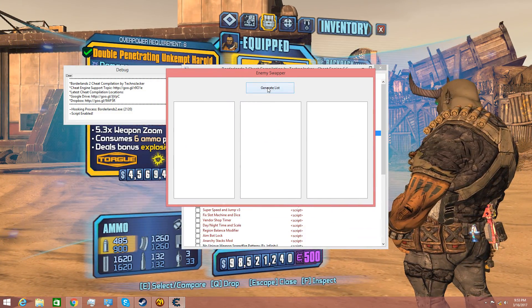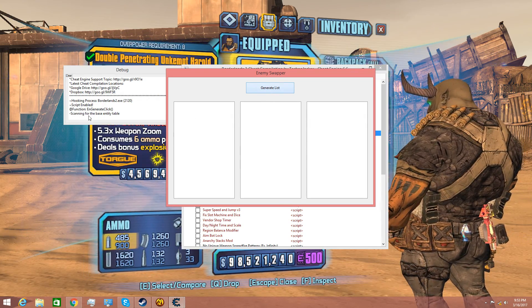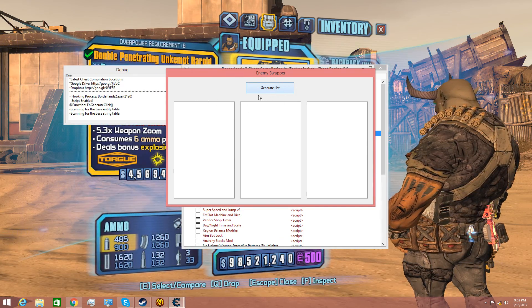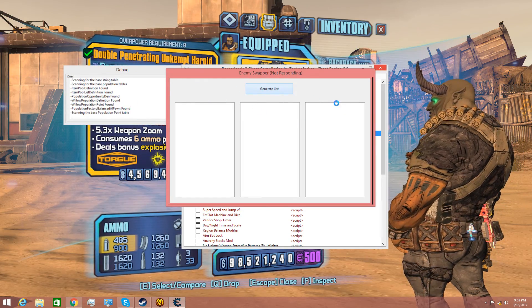So we're going to generate the list now — click Generate List. Right here it should say 'scanning from the base entity table.' It's basically searching for all the enemies located in The Dust.